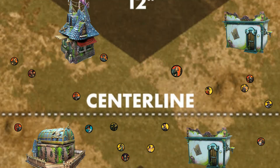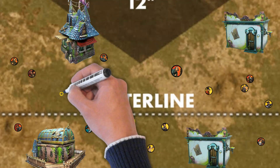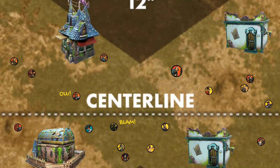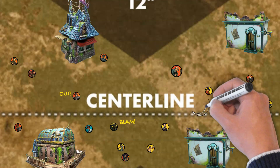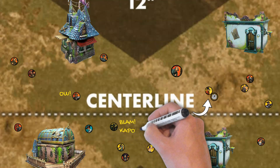Parker Barrows comes up with a solution. Using his six shooters, he attacks and damages this pistolero. His Draw Their Attention ability says that since he damaged an enemy model with an attack action, a friendly model in Parker's line of sight can discard a card to take the interact action. Mad Dog Bracket is all the way over here but can see Parker Barrows.